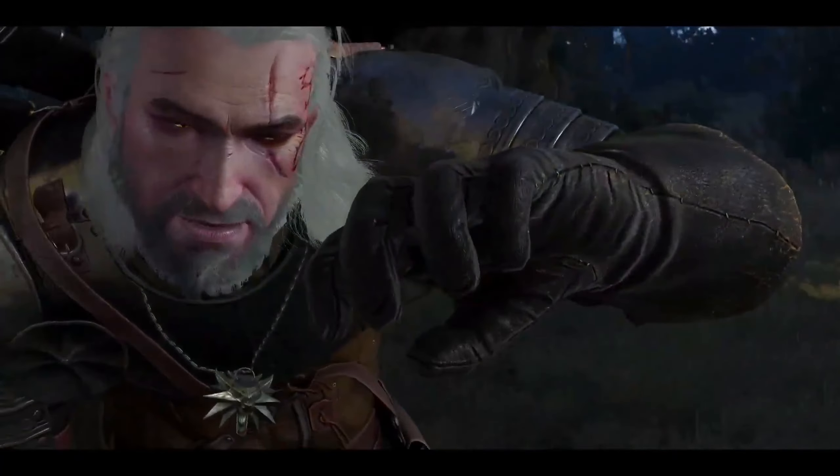Nilfgaard's crossed the Pontar in the east — means war's coming. War changes everything. By order of the hierarch, whosoever conceals a mage in their home shall burn alongside him or her. Nilfgaard on one bank, Redania on the other, drooling over the city like dogs over a juicy bone.